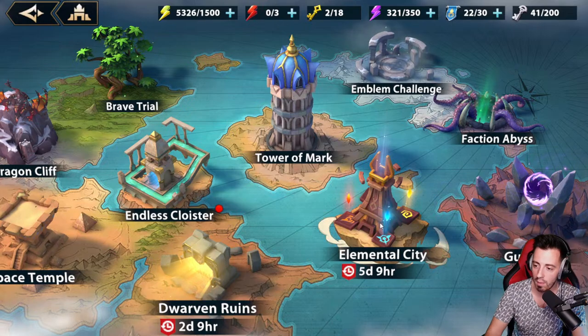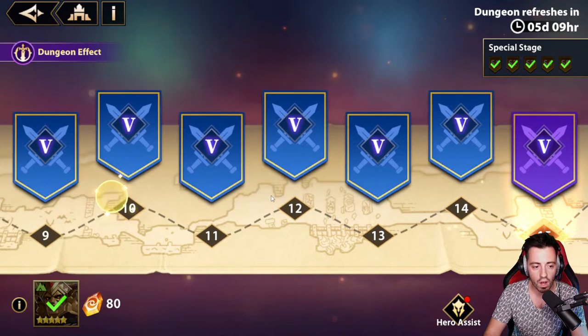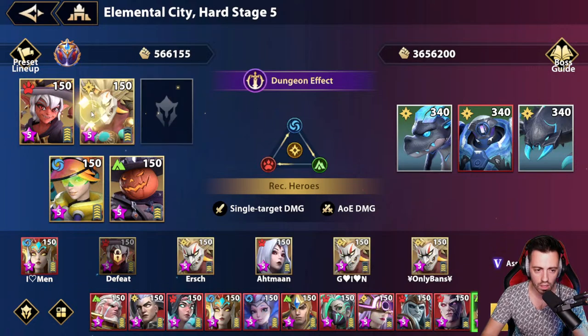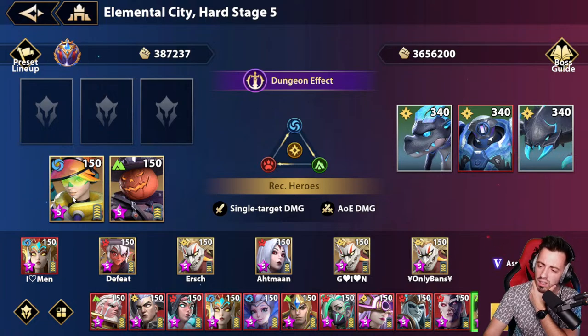Someone asked me if I could show the Elemental City hard stage 5. I'm playing on both PC and mobile — generally I'm at home working, so the game is running in the background on the screen. I'm a bit curious what heroes you have. That boss is really really annoying because you have to be careful when using your skills, and it's a bit hard to beat without limited heroes.